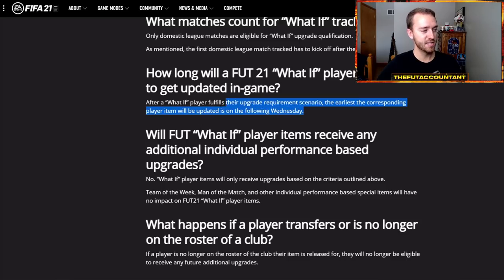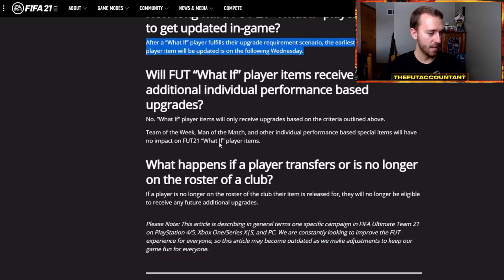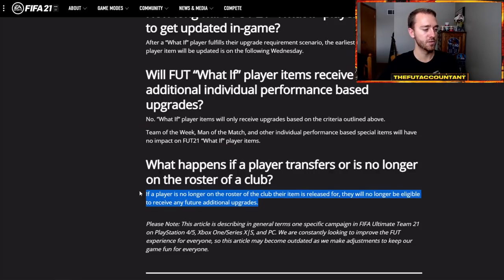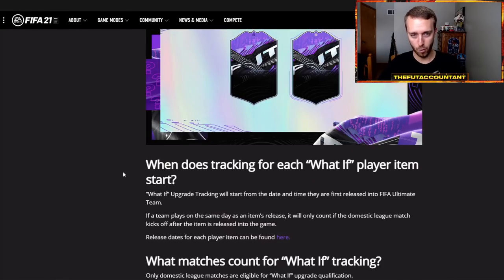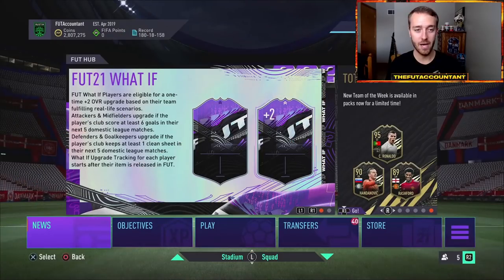Just like Headliners, after a What If player fulfills their requirement, the earliest the corresponding player item will be upgraded is the following Wednesday - that's Team of the Week drop day. Team of the Week Man of the Match and no other individual performance items will boost these cards. Also, if the player is no longer on the roster of that club, they will no longer be eligible for upgrades - kind of like the Quincy Promes situation.